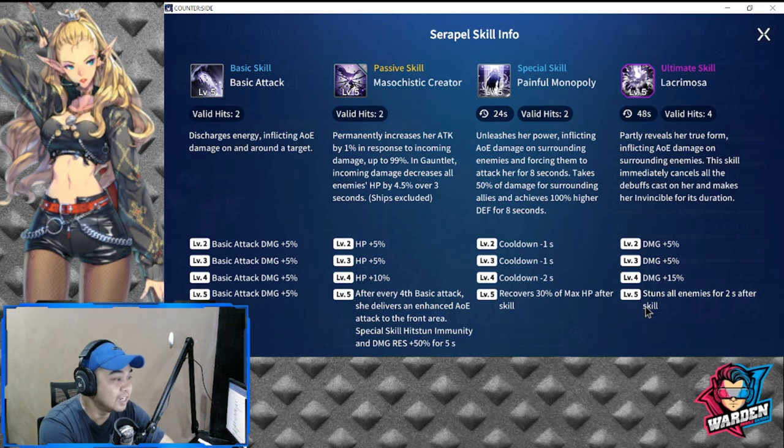Levels one through five, the total basic attack addition is going to be 20. Next is her passive skill, Masochistic Creator.